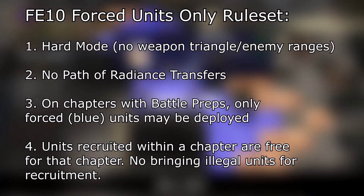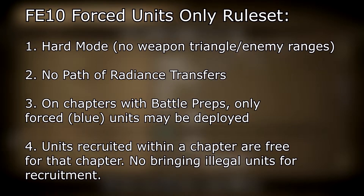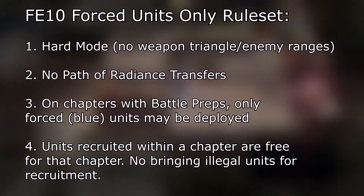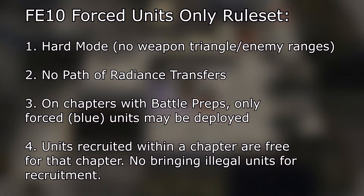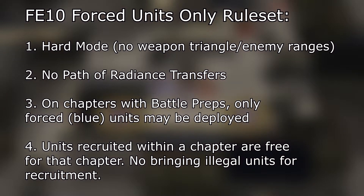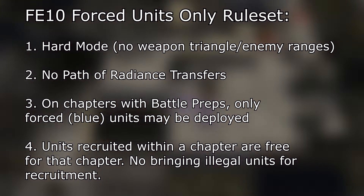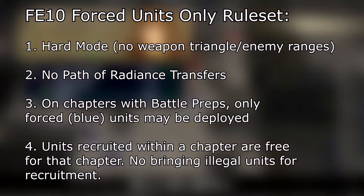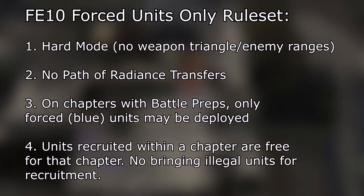Additionally, if you can recruit someone within a chapter using only forced units to recruit them, they are also free to use for that chapter. A good example of this is in part one, chapter seven — the prison break chapter — where you can recruit Tormad, Maram, and Vika by talking to Tormad with Soth. They are free to use for that chapter. Any other chapters where they might be there but they're optional, I can't use them. In the event that I'm in a chapter where a unit technically can be recruited but not by one of the forced units, then that unit is just not available. We're not going to bring somebody in to recruit somebody that is not allowed to be there.